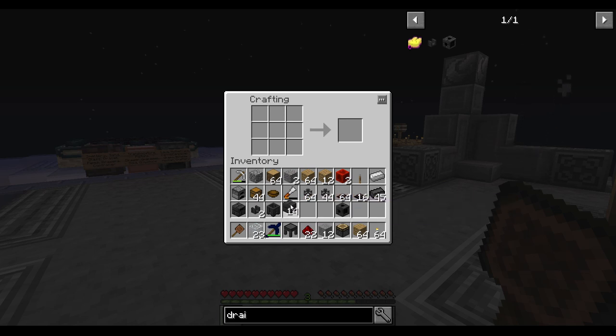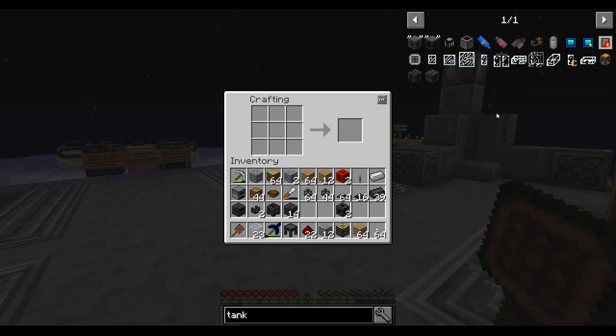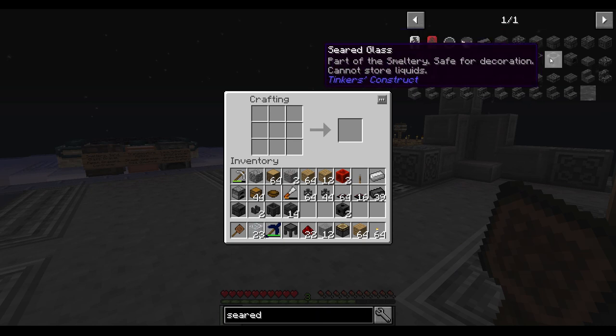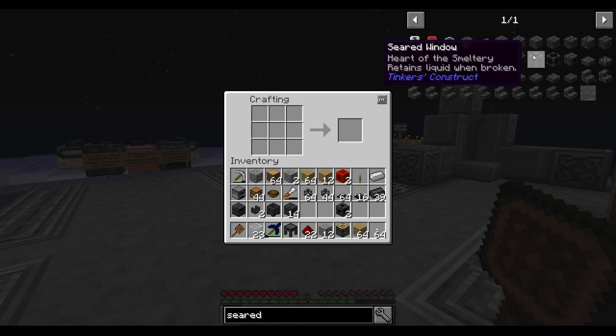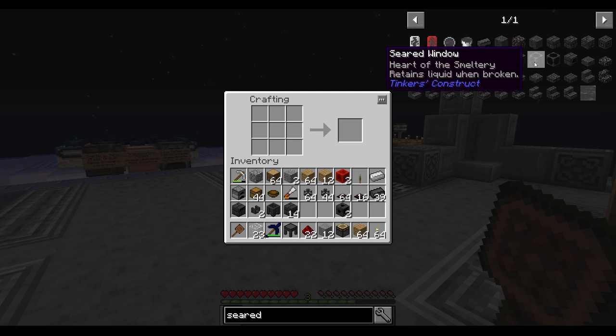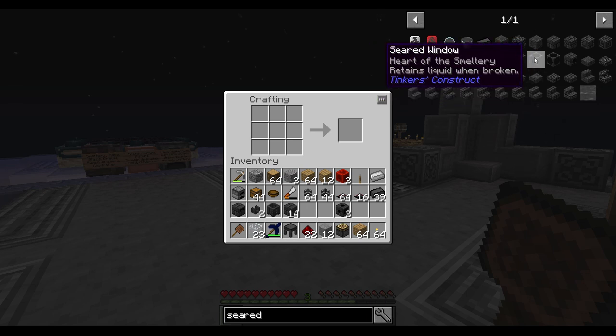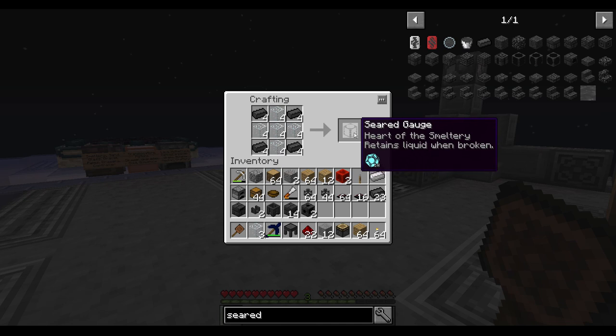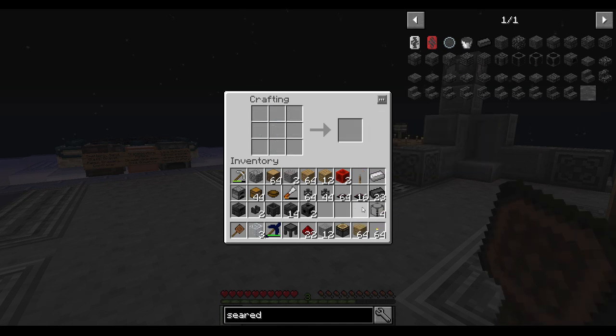We're going to need two of those drains. Can I grab the bricks please? Very simple stuff. And then tanks — this is where a lot of confusion comes in. Seared glass is part of the smeltery safe for decoration but cannot store liquids. Seared windows and seared gauges are both items you want to use to store fuel. Same thing with seared tank — all three work just fine. Personally I like the seared gauge — I just like the look of that one best. That should give me four. That sounds great.